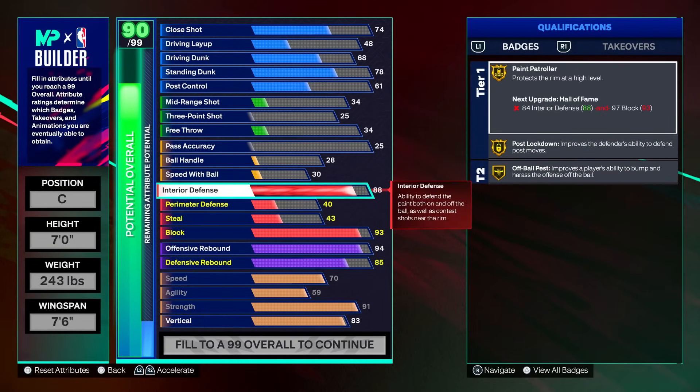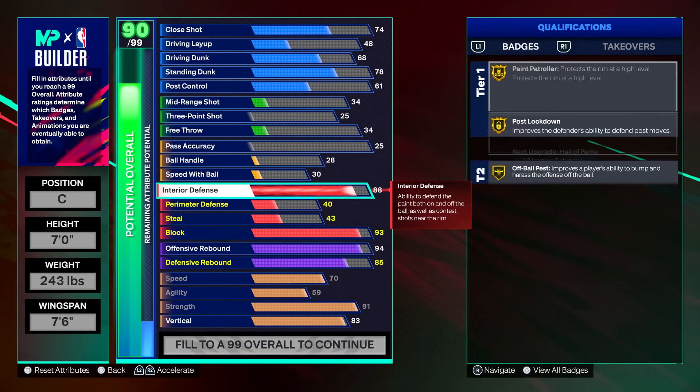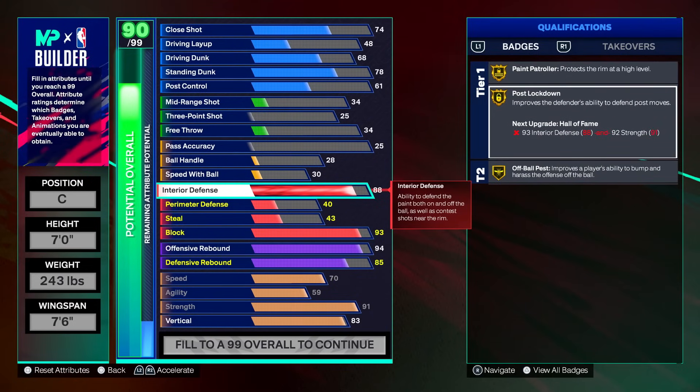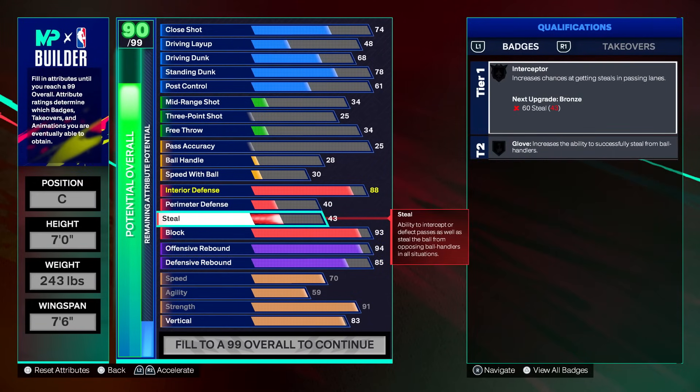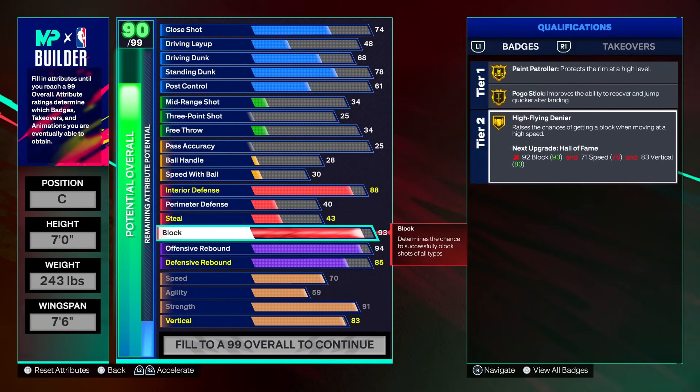88 interior defense: gold paint patroller, gold post move lockdown. These two badges together — you're not really going to get laid up on or drop stepped; people are going to be scared of you in the paint. 40 perimeter and 43 steal are literally going to do nothing for you. But the 93 block high flying denier — you jump out of the paint, someone's going up on you, you're sending the ball to Uganda. High block in this game is so good on a footer center.